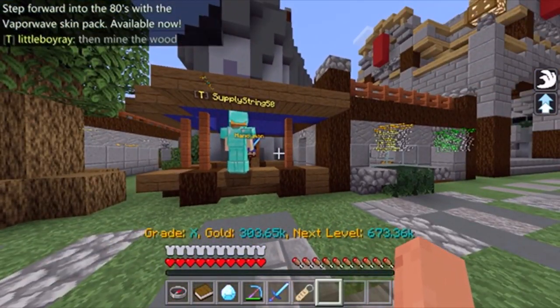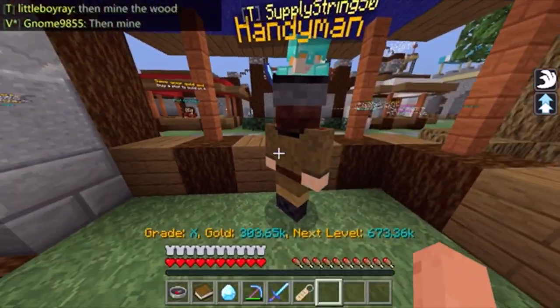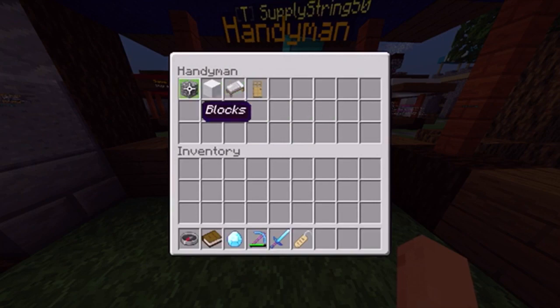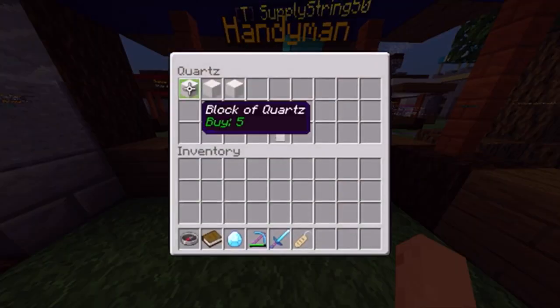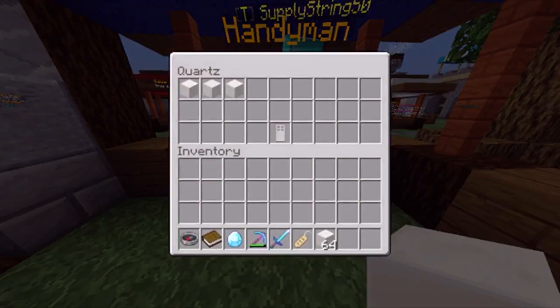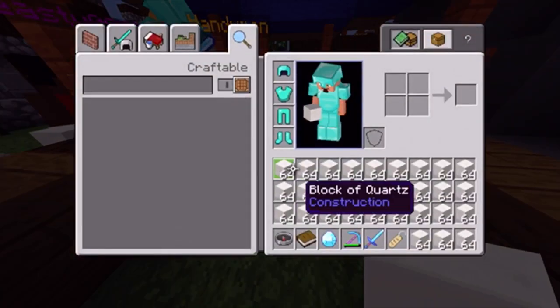So you can definitely level up really quick and grade up really quick using this. What you want to go ahead and do is come over here to the Handyman, click on him, and go into the block section. From the block section, you want to go into the courts section and just keep on buying courts — buy as much as you possibly can.